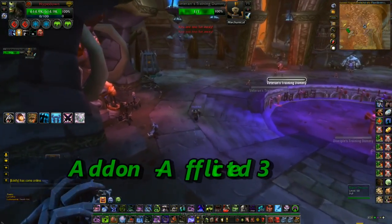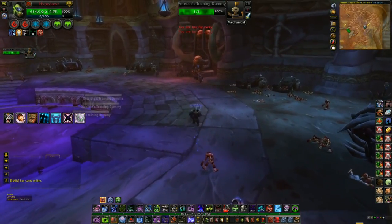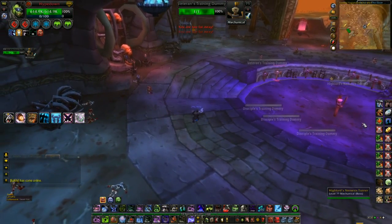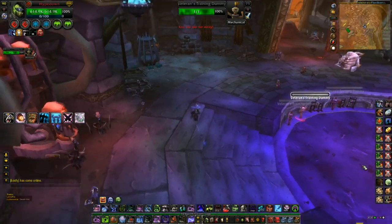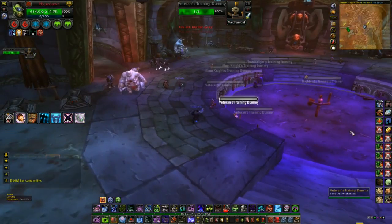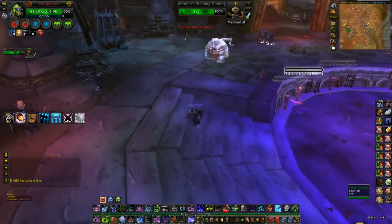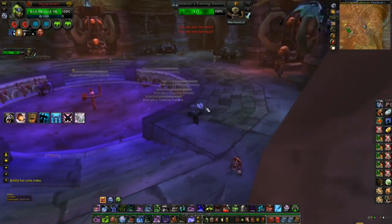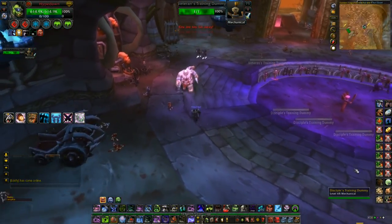Another add-on I can't fully demo but recommend is called Afflicted. What Afflicted does is keep track of your opponents' offensive and defensive abilities and shows the duration until they receive those abilities again. So for instance, if I use Asphyxiate, it'll come over here and let me know it's going to be back in 30 seconds. If they use Shield Wall it'll show up under the defensive tab with time remaining. Highly useful for tracking hunters and mages to see if they still have Ice Block or Deterrence, and for tracking Paladin's Divine Shield cooldown.